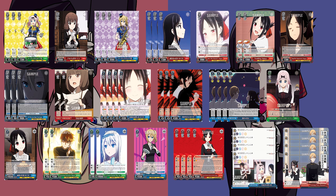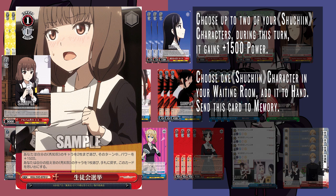Level 1 is entirely new cards. Starting off, we have the red 1-1 event. You choose two characters and give them 1500 power, then salvage a character from Waiting Room, and send the event to memory. Very similar to the mask event from Slime — pay one, get a character, send the card to memory. But instead of searching, you salvage it out and give two different characters 1500 power. It pairs with the level 1 combo as well.